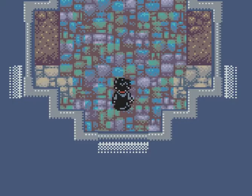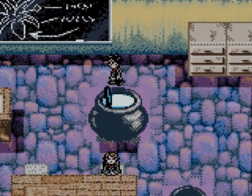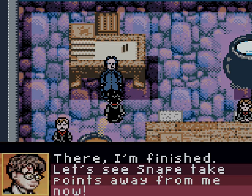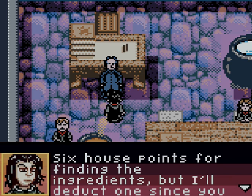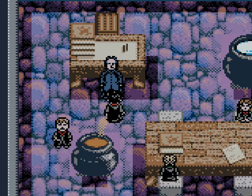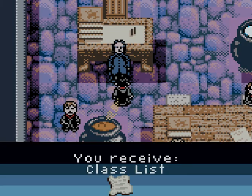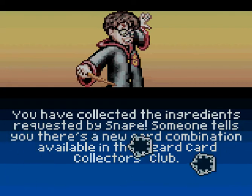All right, I'm going the wrong way. Okay, now we're going back to the dungeons to talk to Snape. There, I'm finished. Let's see Snape take points away from me now. Keep up beetle eyes. Six house points for finding the ingredients, but I'll still deduct one because you took so long. Now hurry up to your next class unless you want to lose more house points. Five house points. Aw yeah. Collecting the ingredients request done for Snape. Someone tells me there's a new card combination in the wizards collector's club.